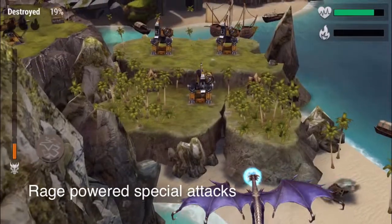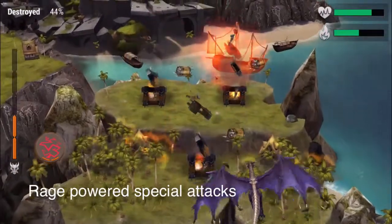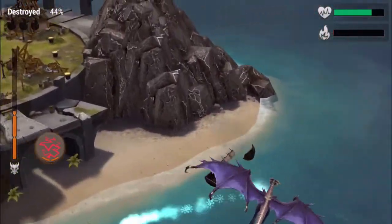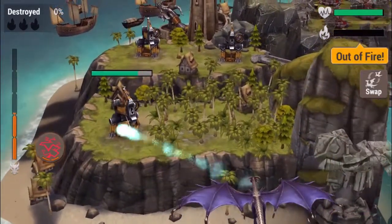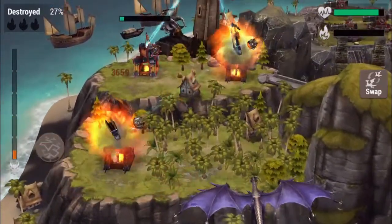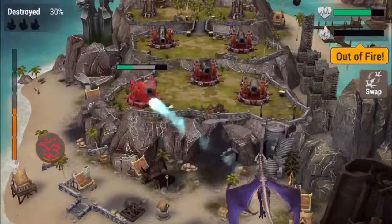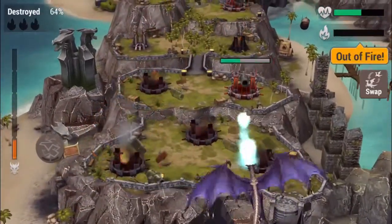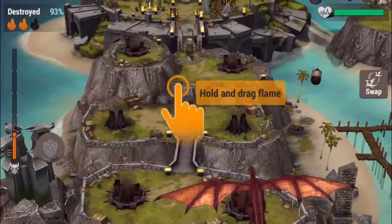The other cool thing is you have rage-powered special attacks. As these guys are attacking and defeating their enemies, they get angrier and angrier and you get a special attack based on your rage. You can see the effects of what that looks like in some of these clips right here — just zapped four or five buildings with his rage attack. Fantastic, really out of sight.